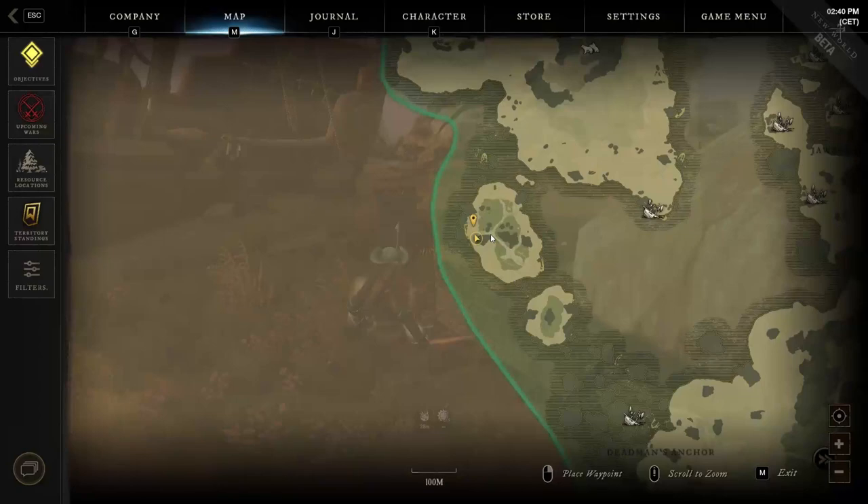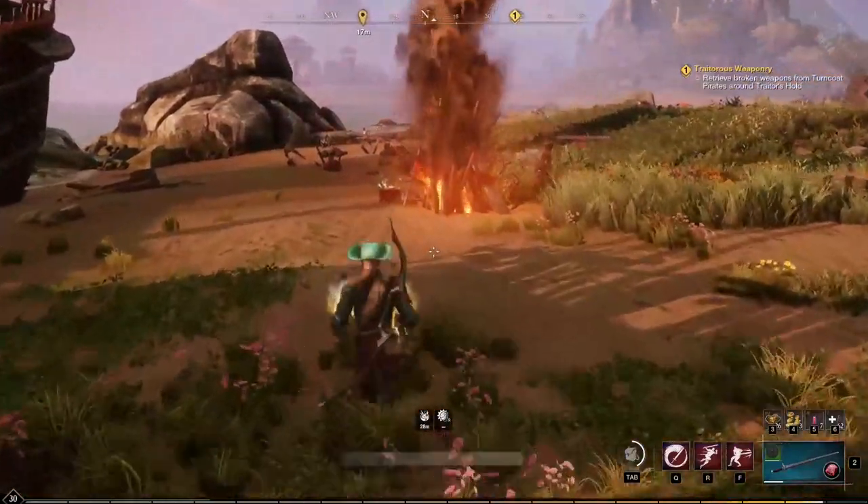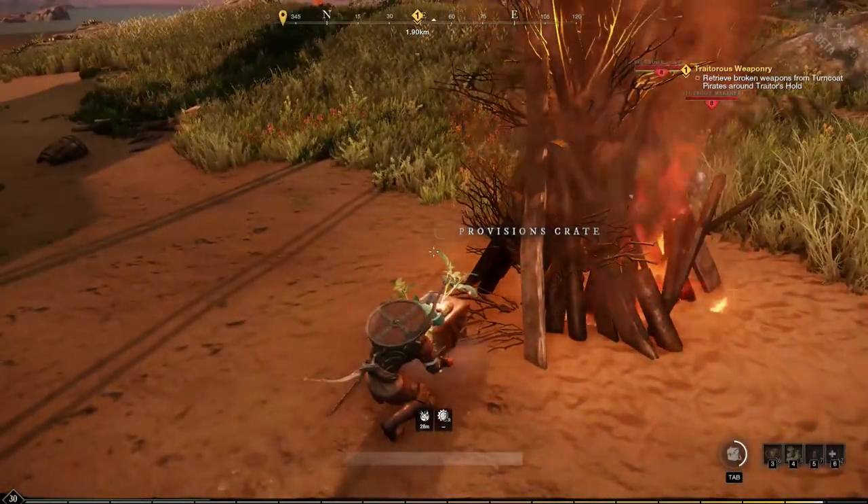The thirtieth location can also be found on the same island, but this time you have to check the top left shores. Here you can find another bonfire close to a shipwreck, which also has the provision crate to loot at its feet.